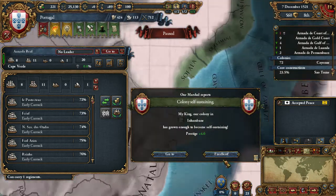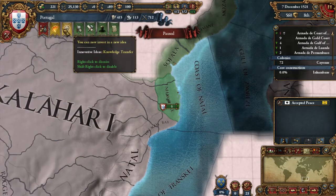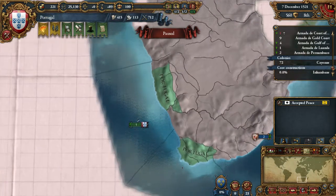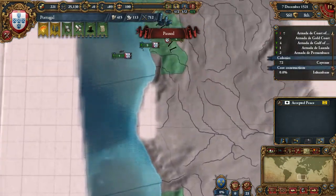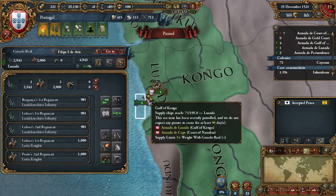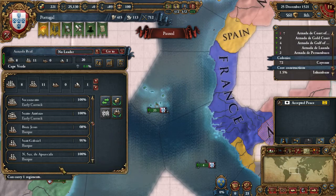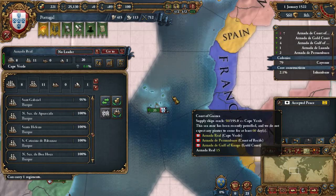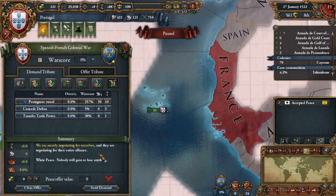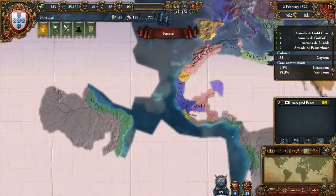Another colony is self-sustaining — awesome! Now I'm going to adjust our maintenance. France offered a white peace — I usually don't like white peaces, but of course I forgot our ship. He actually didn't discover the Maldives. It's only one ship, but it still hurts.